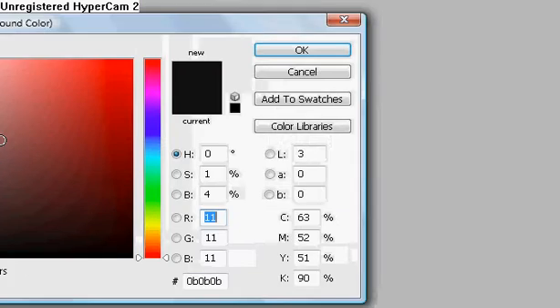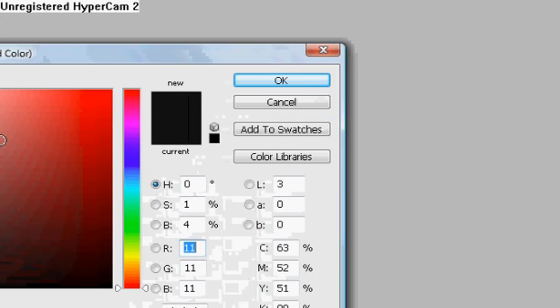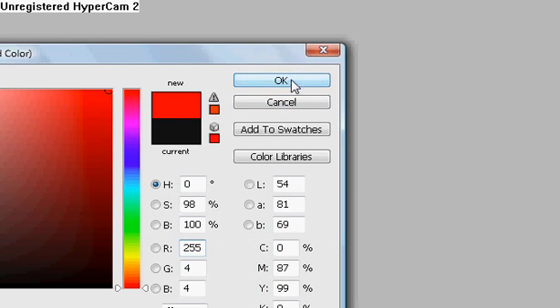Let's change the color to red and go to your text tool. Type in 'NJ' — this stands for 'no justice.' Now center it out.